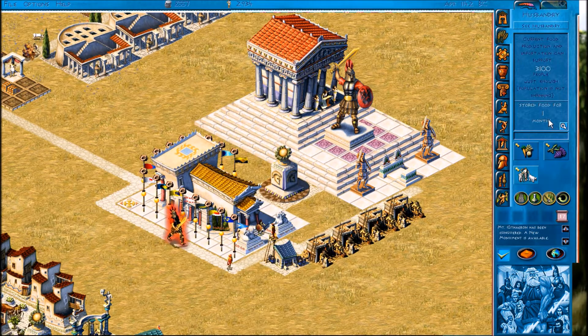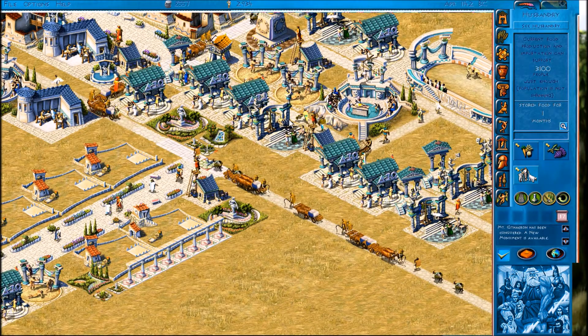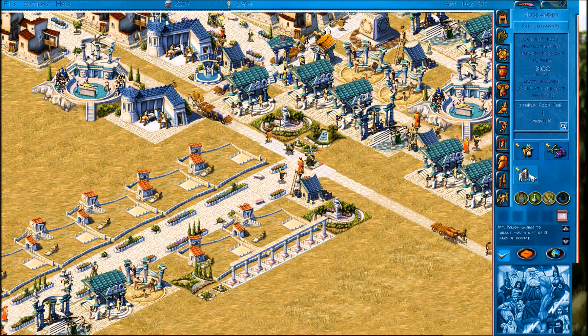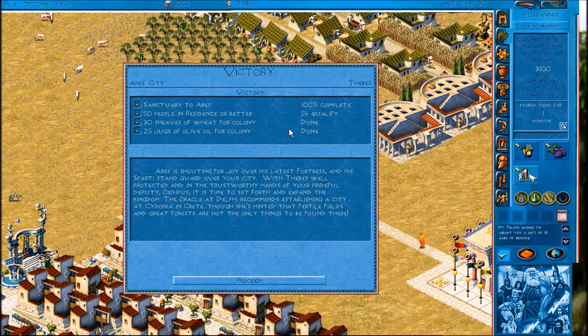We've still got food stored for a month and enough to feed everyone - just about. We're done now, we've completed everything. It takes a few months to tick over. Gift of bronze - sure, I'll take some. The food stored has actually gone back up. 'Aries is shouting for joy... it is time to set forth and expand the kingdom. The oracle at Delphi recommends establishing a city at Cidonia in Crete - fertile fields and great forests are not the only things to be found there.' Now we get to go and found a brand new city!